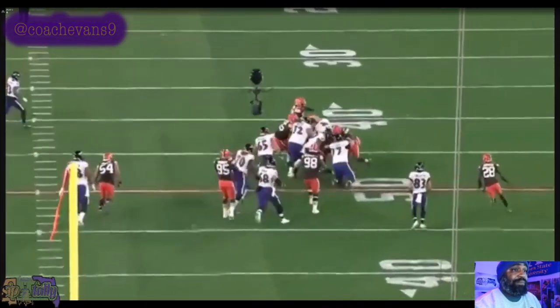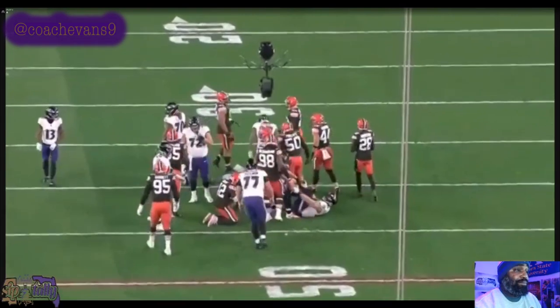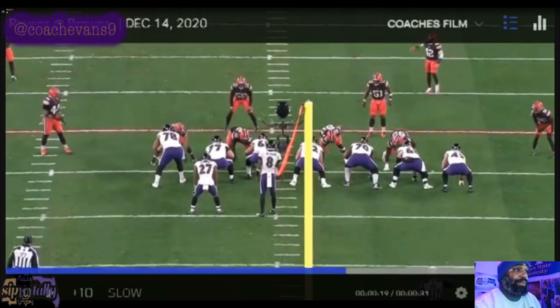Same play again — looks like the same exact formation, another big game, same personnel in there. Dobbins is here, I think Sneed is gonna come across. So again: down, down, double, double, double, pull. Sneed's going to probably get one of these skill guys, and Bozeman should pick up 51. This guy should be blocked coming off one of these double teams.